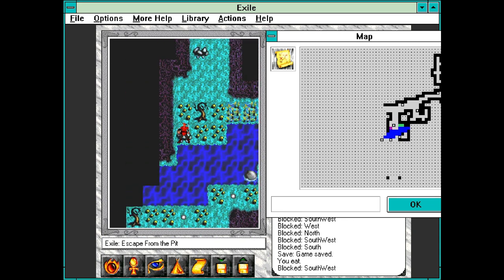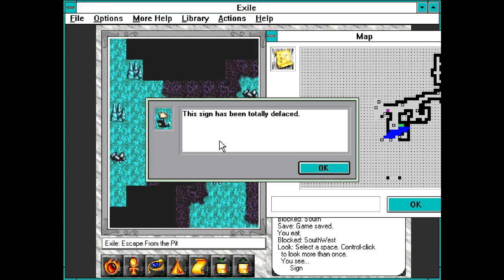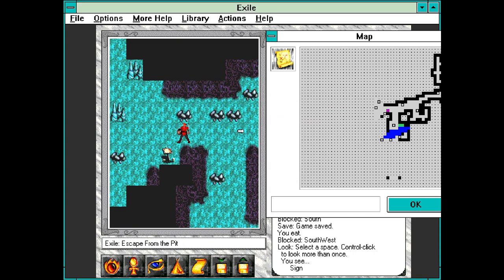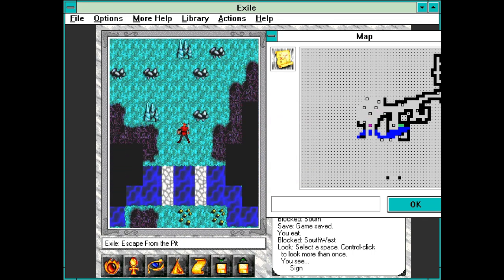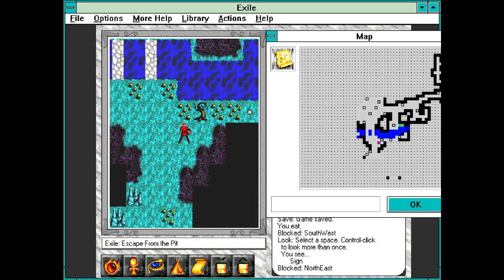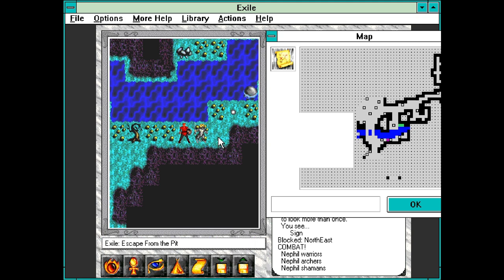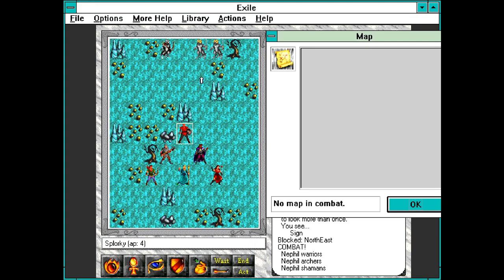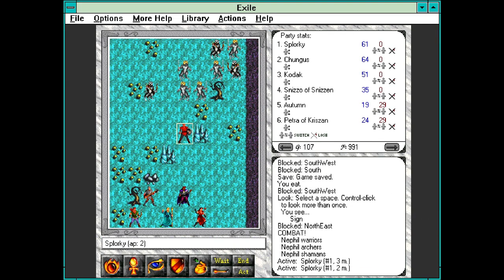So that's the river that we probably need to cross at some point. This sign has been totally defaced. There's a bridge — nice. There's a group of Nephilim guards camped nearby and they attack. That's quite a lot of enemies, but we should be fine, I think.